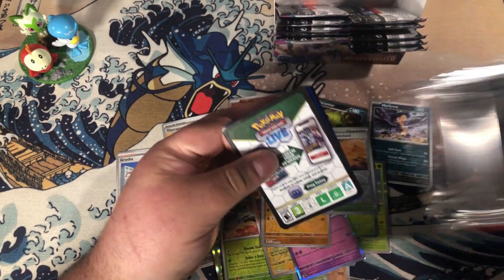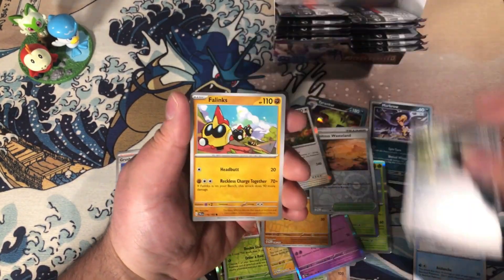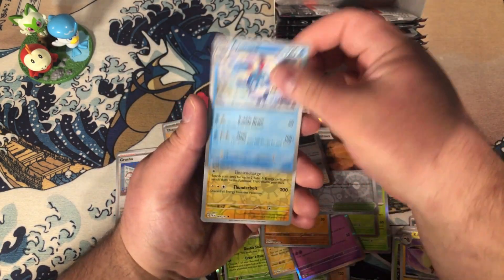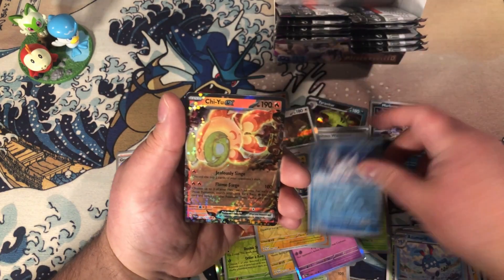I think we're about even on both sides. If I don't pull something in this pack — Paracross, Kilowattrel. I really like Kilowattrel — its base speed stat is almost Zapdos. Holy crap.